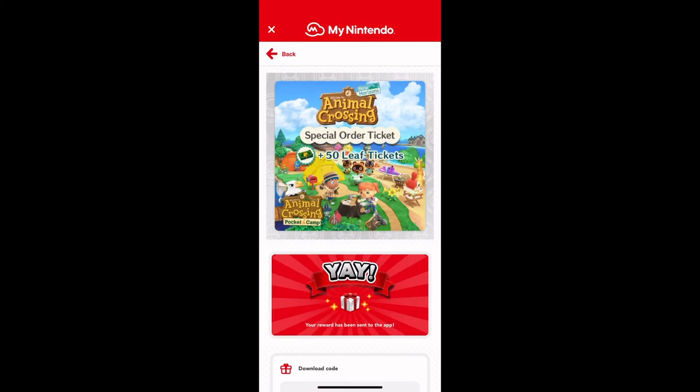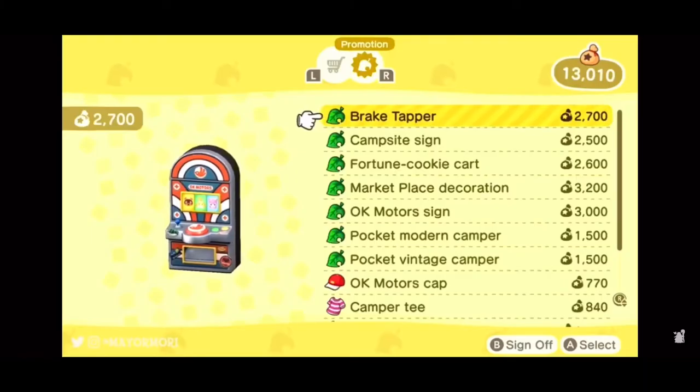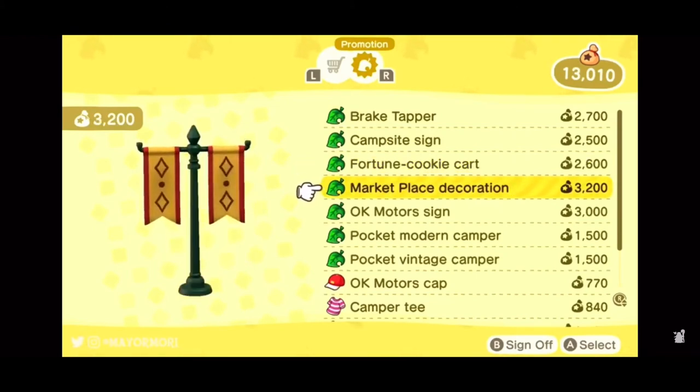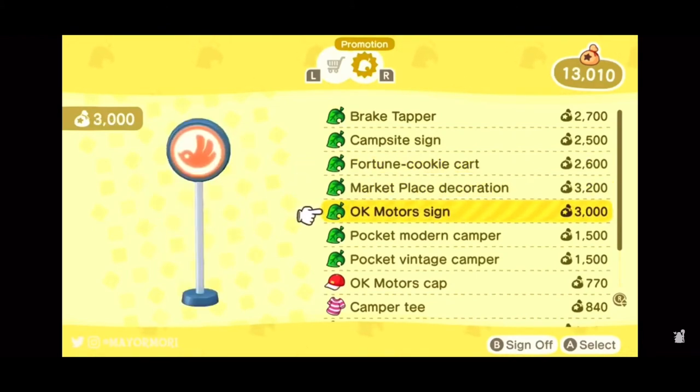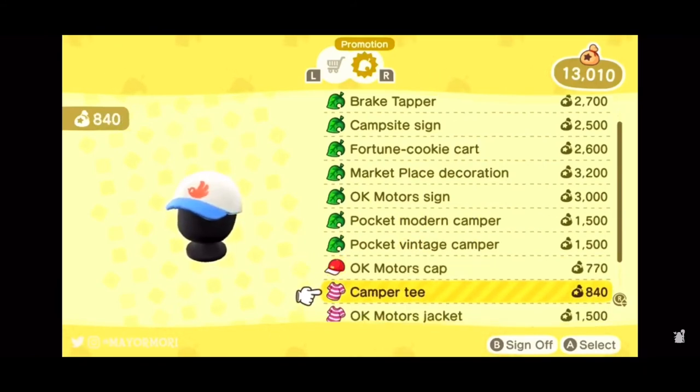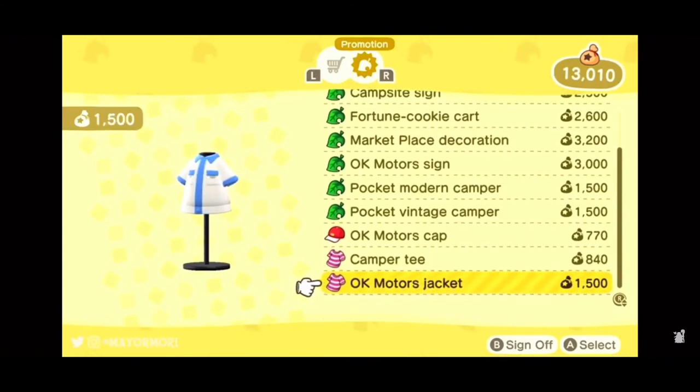Once you put the code in on the Nintendo eShop, you'll get: the brake trapper, the campsite sign, fortune cookie cart, marketplace decoration, the OK Motors sign, pocket modern camper, pocket vintage camper, OK Motors cap, camper's tee, and OK Motors jacket.